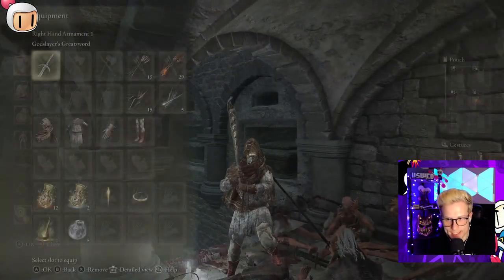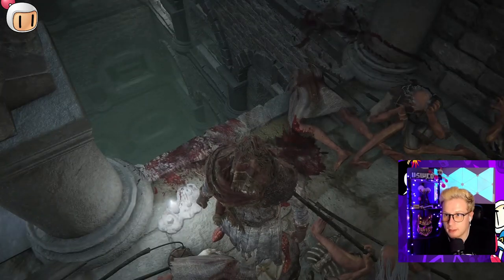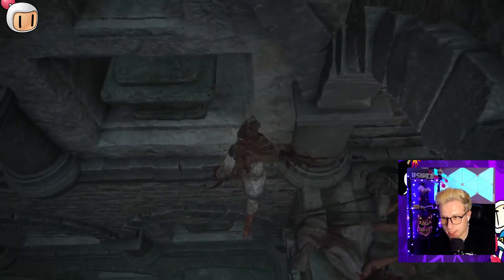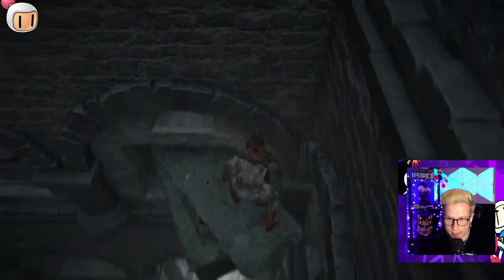Once he is out of the way, we're first going to put away our weapon and walk into this corner. Simply walk into it until your character falls down, and you're going to land on the very first tombstone.